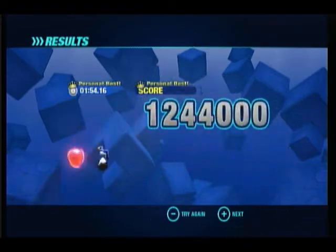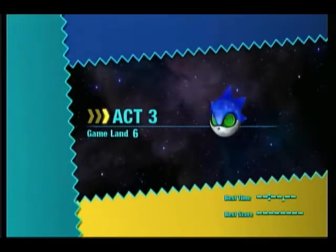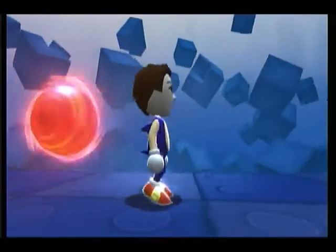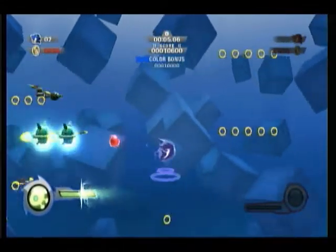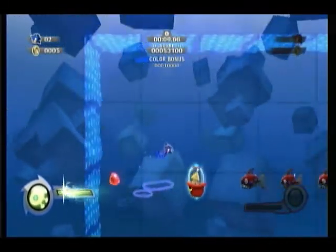Wow, we actually got seven digits for a level score. We're getting the sixth Chaos Emerald — rolled into Game Land, six act three. More Hover Wisp, and electrical stuff — that's fun, sarcasm dripping — and water. At least there's water.